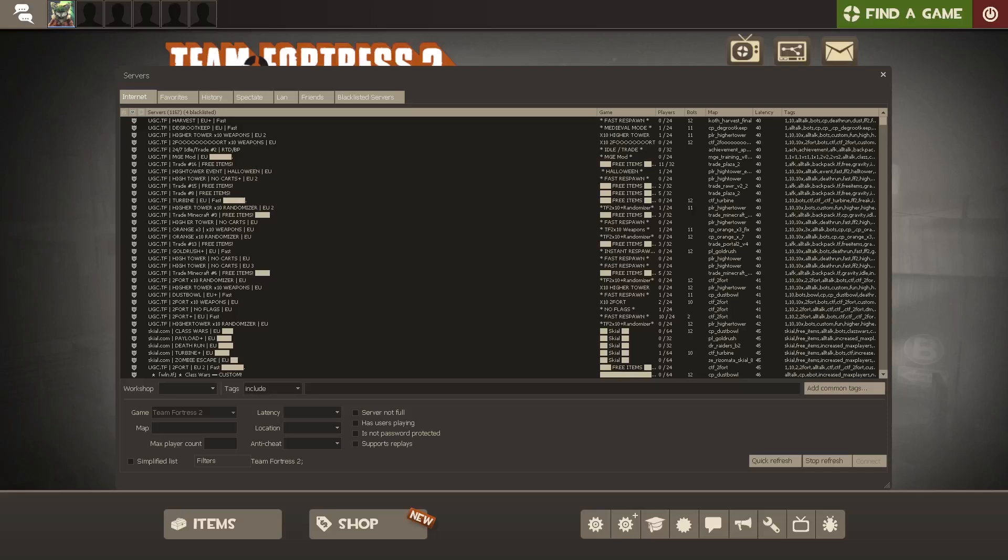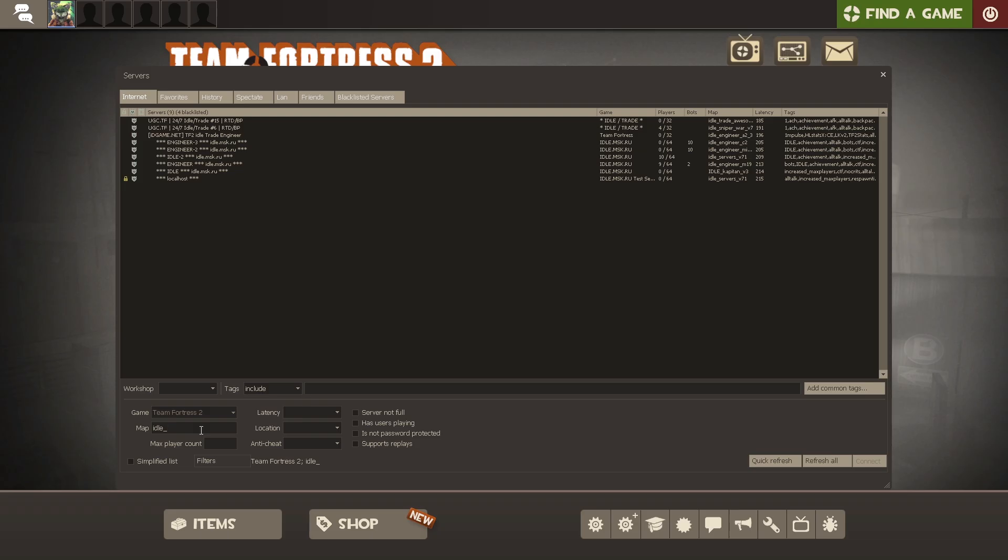How do I join these servers? Just open the server browser, click the internet tab, then type in the map field 'idle underscore' and you'll find those servers there.